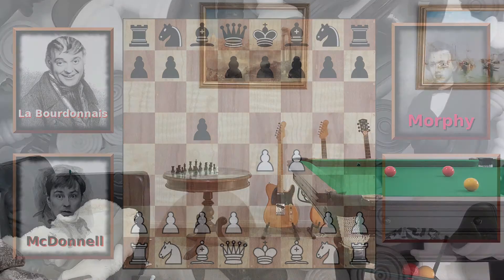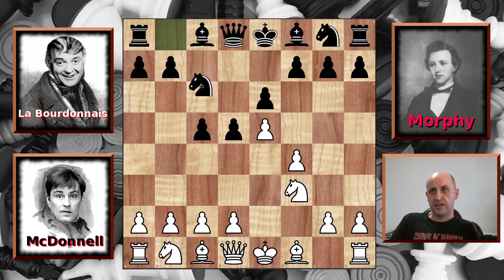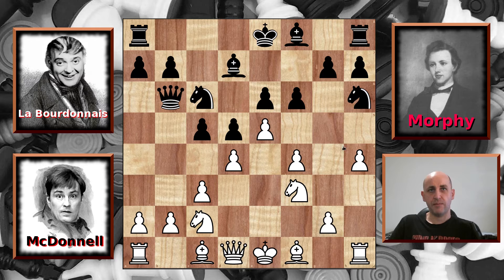E6, knight to f3 and d5. E5 from McDonnell, knight to c6 and c3. F6, knight to a3, knight to h6, knight back to c2 and queen to b6. So these are all the same moves that we've seen quite a few times before, there's nothing new so far. We have d4 and developing the light square bishop to d7 and now h4 from McDonnell.